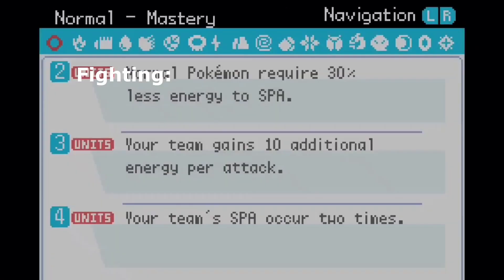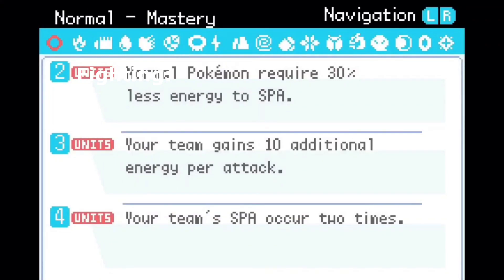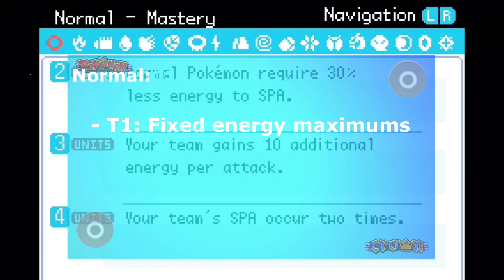Now we have some type combination changes. Normal types: Tier 1, fixed energy maximums. Tier 2, fixed energy gain.